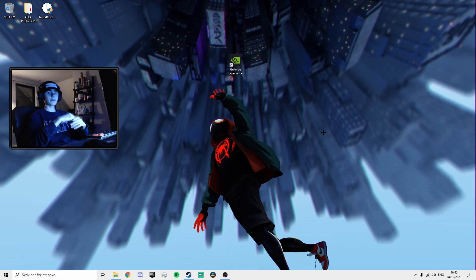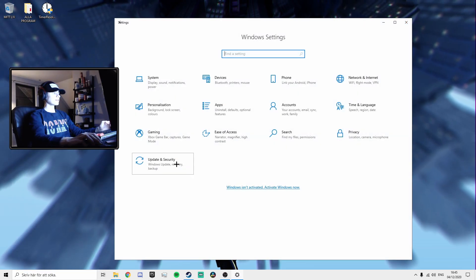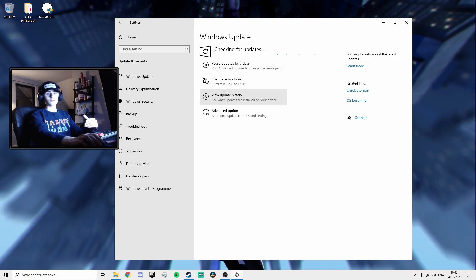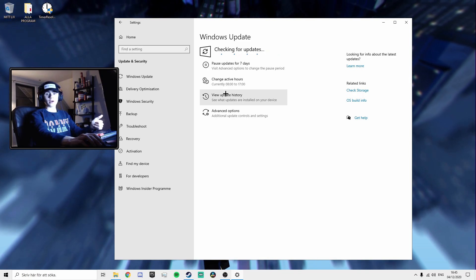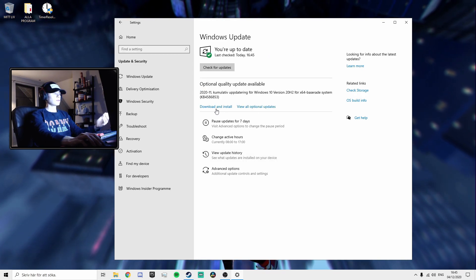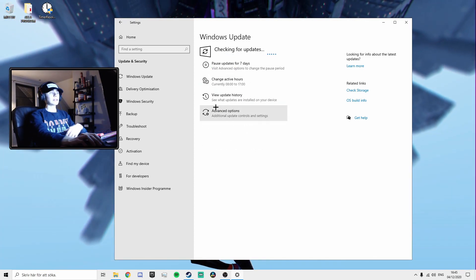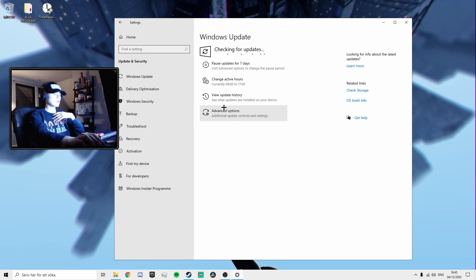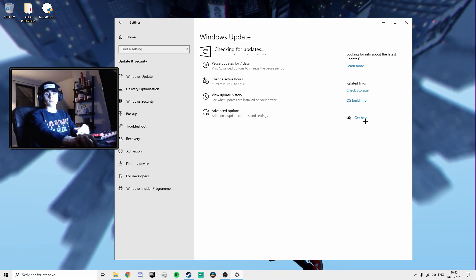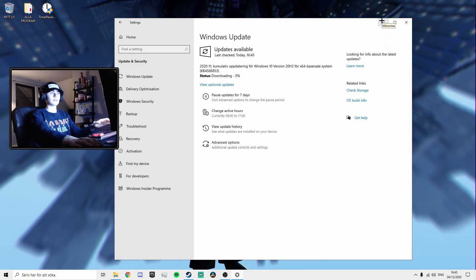The first step is actually going to be go to your Windows Settings, go to Update and Security and check for updates. This will check for the latest updates for all your drivers, your Windows operating system, etc. As you can see we actually have an update right here so we can press Download and Install on that. That will install in the background — after that you guys will have to restart your PC to get the settings applied. But we can just let that aside for this moment.